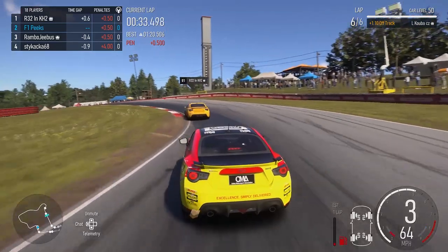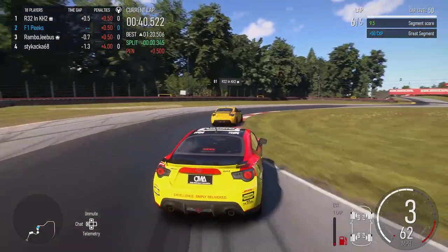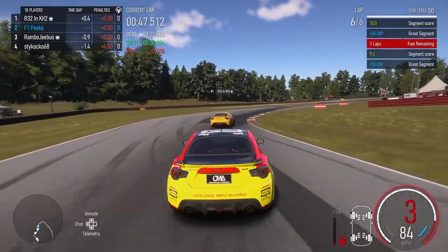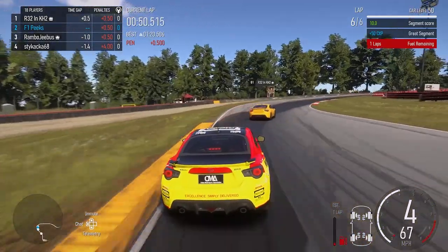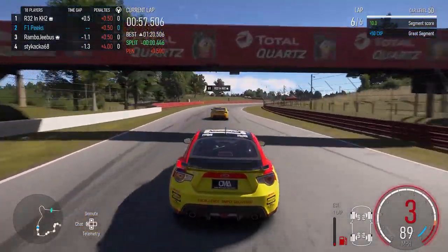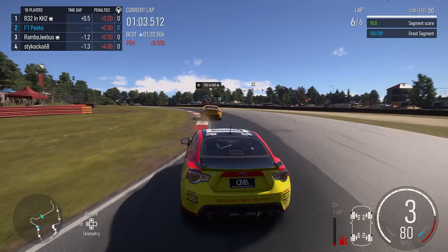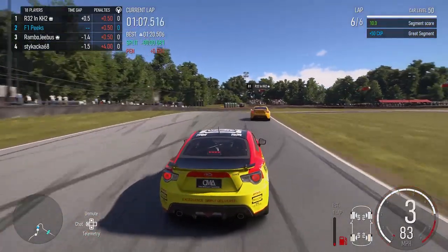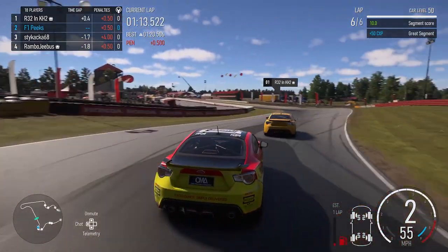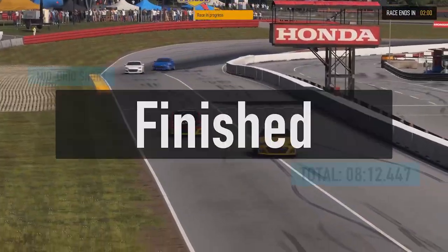Rambo has somewhat closed up and is within 0.5 seconds, but I don't know if it'll be enough to make a move on us. We're trying to get closer to R32, making up a little time through these corners - can we go for a dive bomb move? It seems too far in front. We're both taking similar lines and staying about the same distance apart. He takes a neat line through the last corners and unfortunately we're not going to get the position coming onto the start-finish straight. It will be a P2, but what a battle that was.